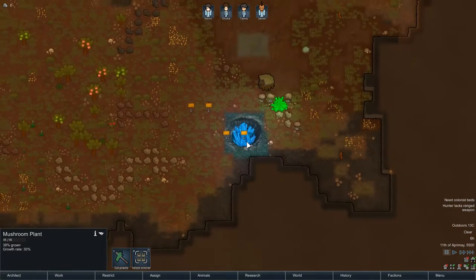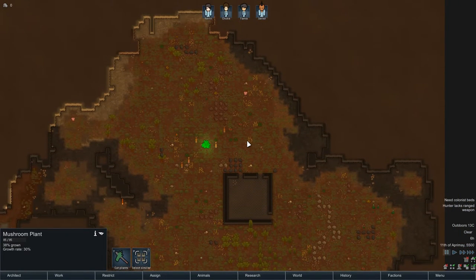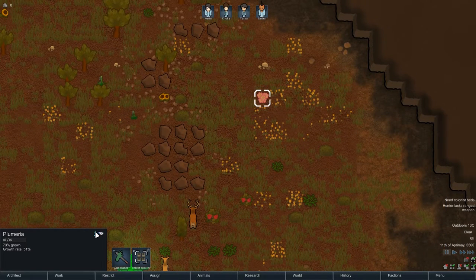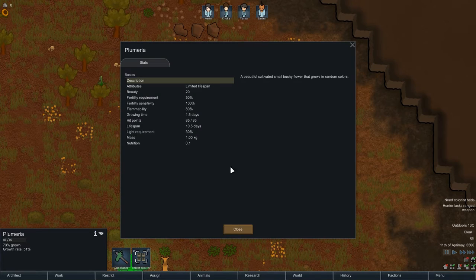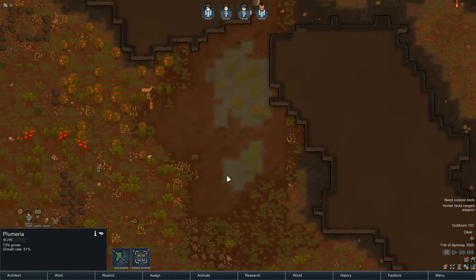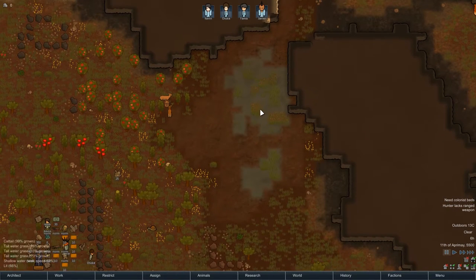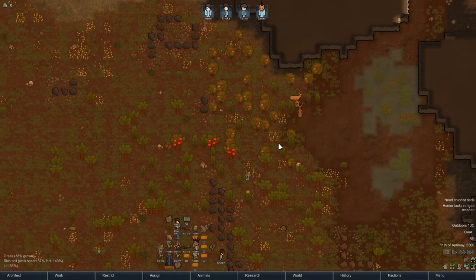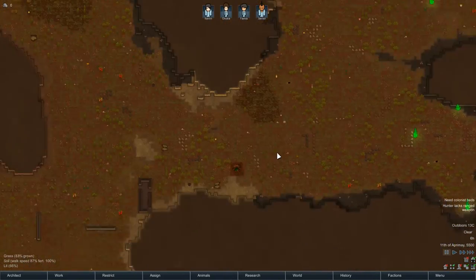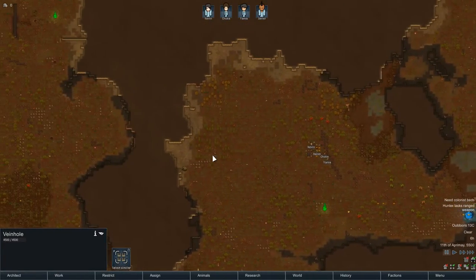That is the thing I need to try and control. I need to find the vein hole. What is that? Plumeria — a beautiful bushy flower that grows in random colors. We've also got some compacted salt, so there's all sorts of different mining stuff. There's the vein hole — that is the thing I need to go and kill. I need to control that.